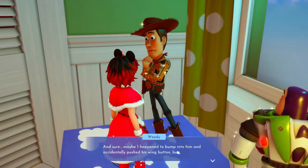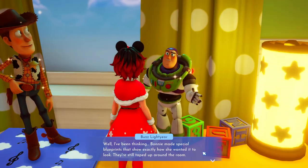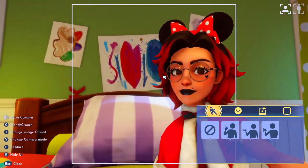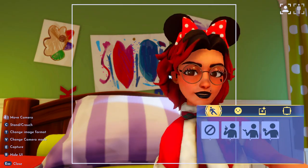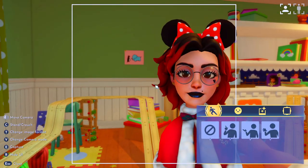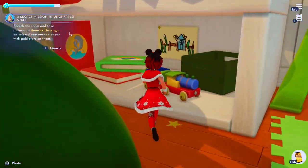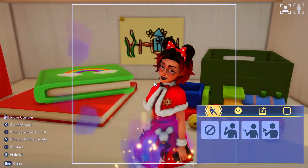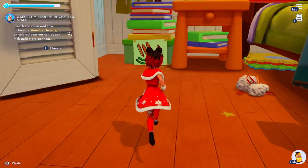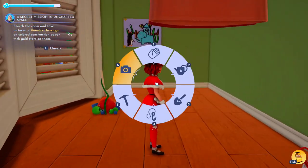You'll finally talk to Woody. Woody will have you talk to Buzz, and then you'll be tasked with taking pictures of the colored paper drawings around the room. It's not just any of these drawings — it's going to be the ones that don't have a white background. Here are all the locations: the first one is right up off the platform on this green wall, and the other three are all actually on the floor. The first floor one is in this little white cubby on the far side. The picture doesn't have to be perfect — just in the line of sight of the camera should pick up on the game. The next one is over here by the closet, and the last one is inside of the closet to the left.